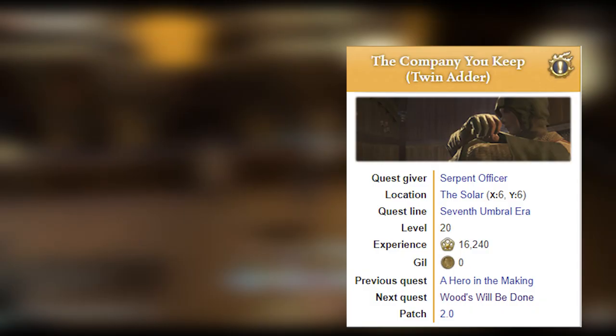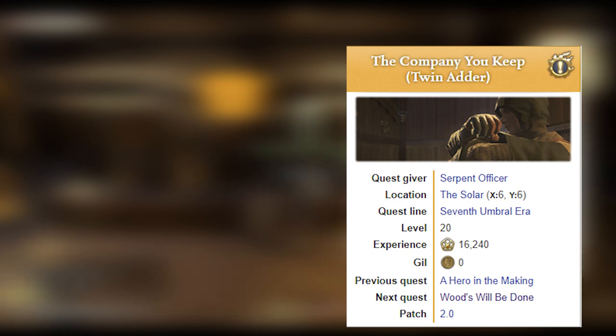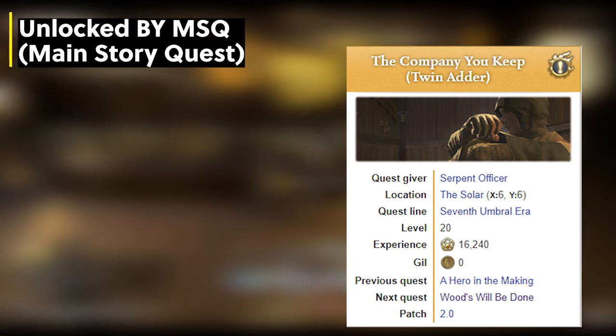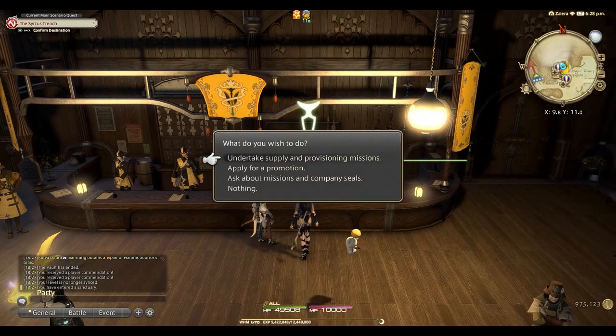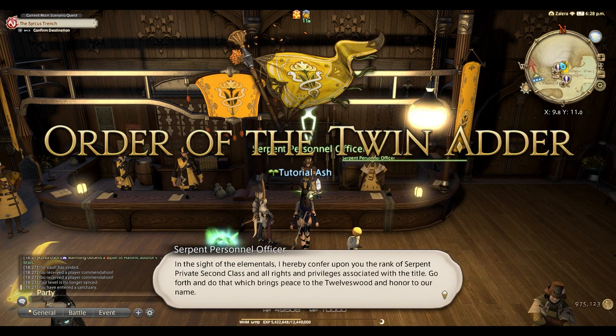Grand Company Seals are unlocked when you get far enough in the story to unlock your Grand Company. As this is a main quest unlock, you cannot miss it — it will be one of your level 20 main story quests: "The Company You Keep." It does not matter which Grand Company you choose, as you can always switch later. Once you unlock your Grand Company, you'll want to rank up, which you do by turning in Grand Company Seals.